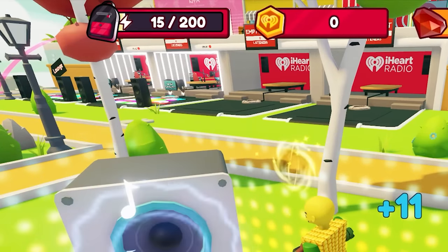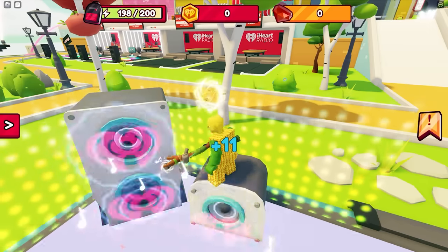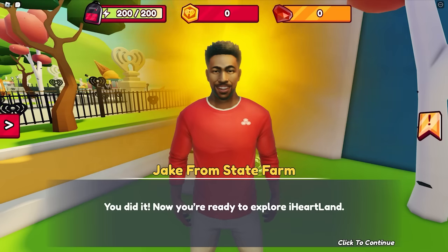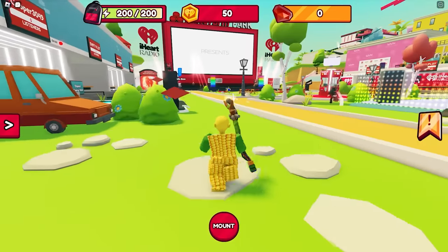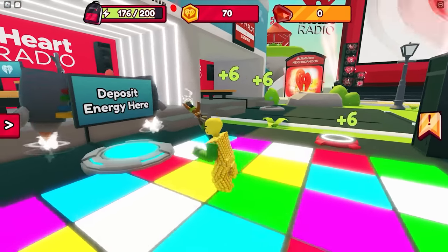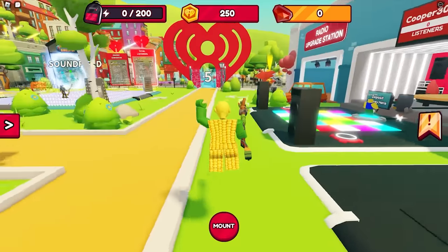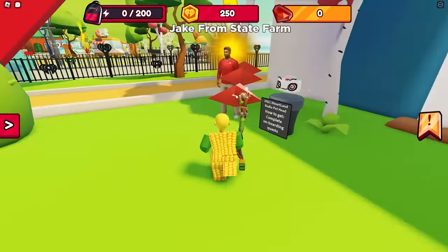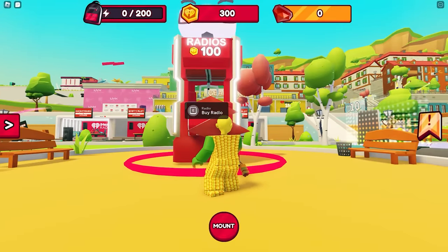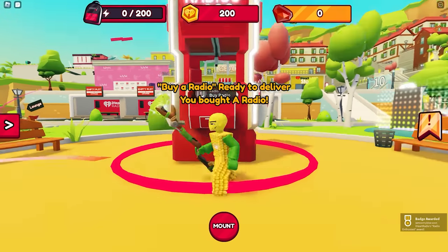You can check your gathering progress on your top screen. Now go back to Jake for your next quest. This time go back to your studio and convert the sound energy to power up your studio. You can check the total amount at the top. Then Jake will ask you to buy a radio — here's where you can buy it. The first radio costs 100.